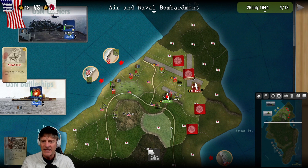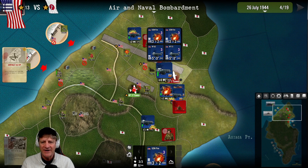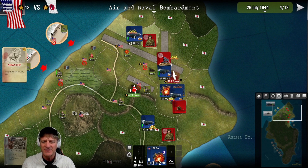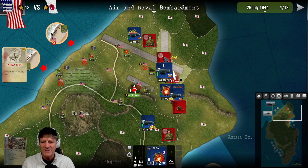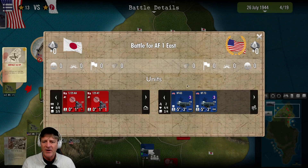We've allocated our air support and naval fire, and I did bring our aircraft in here over the air bases. We did take some anti-aircraft fire. Hopefully our aircraft are okay as they begin their attacks. We might've lost a couple of airplanes there, but we'll have to make do. Before we head into ground combat, we do get the results for that anti-aircraft fire. We got no hits there but they did hit us once, which is unfortunate. Losing our aircraft is pretty costly.